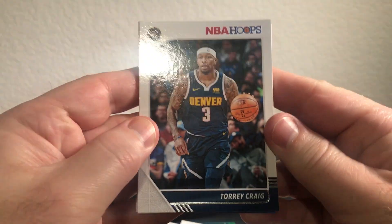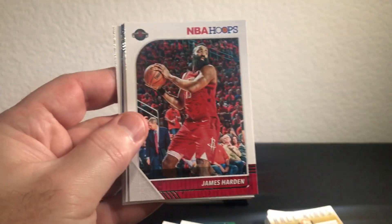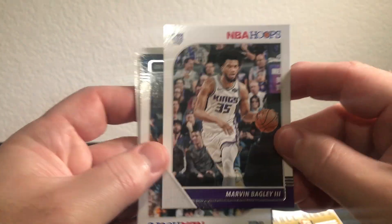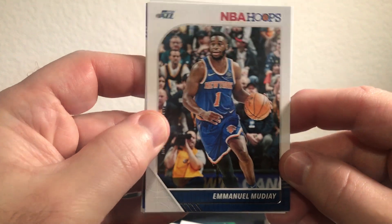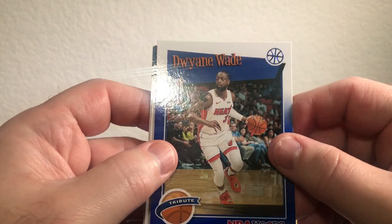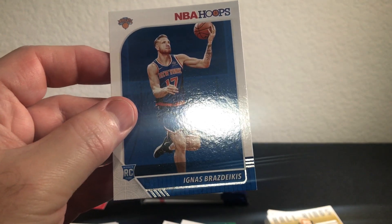Alright, next pack. We got Torrey Craig, Marcus Smart, Harden, Bagley — PC! Alright, Manuel Moutier, Dwayne Wade Tribute — that's a cool looking card. And then we got Robert Covington and Brazdeikis rookie card. Alright.